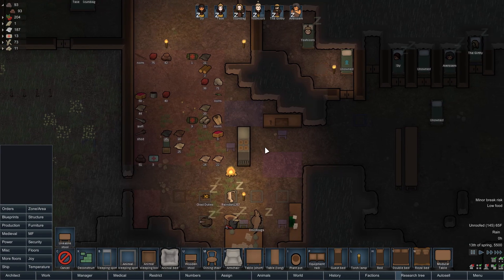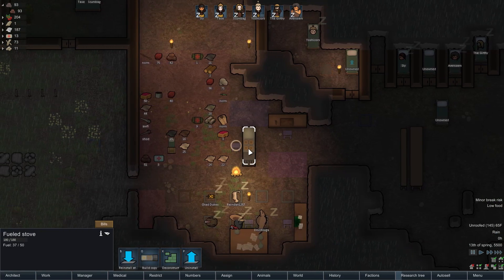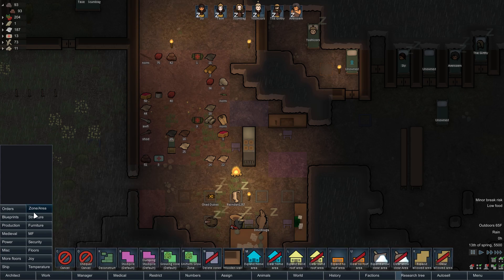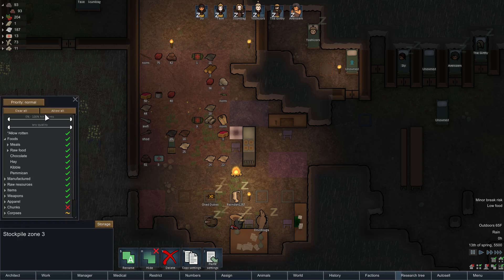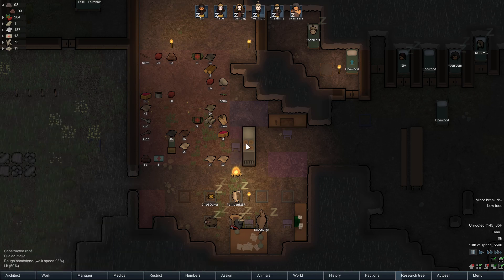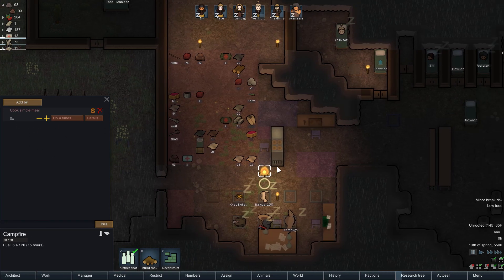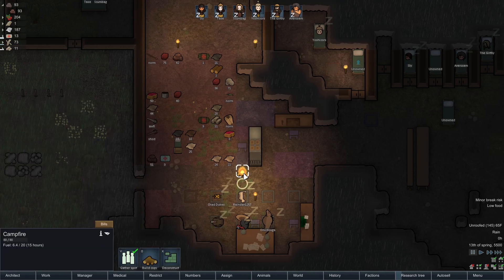We're supposed to create a stockpile adjacent to the fueled stove — directly adjacent, critical importance — one with vegetables and one with meat. We'll make one a clear-all for raw food, meat, at critical priority. The other will be clear, raw food, vegetarian, also at critical priority. That's supposed to allow the cook to just go crazy. Let's make sure our task — can you not create a simple meal at this location? Yes, you can. Why is it only at this one, then?